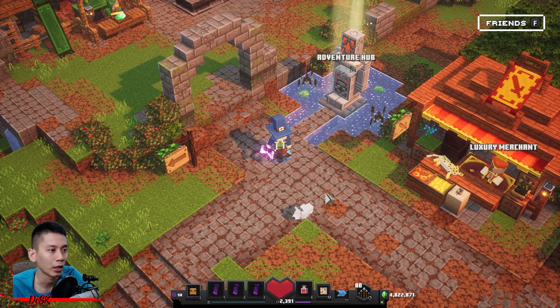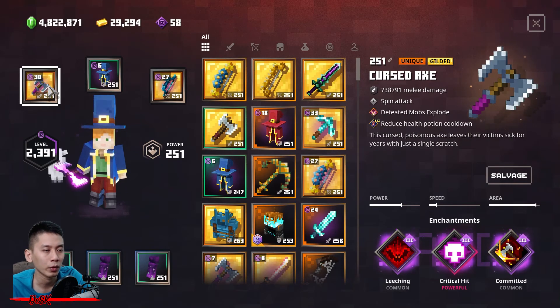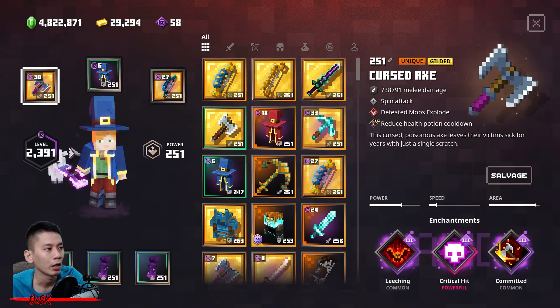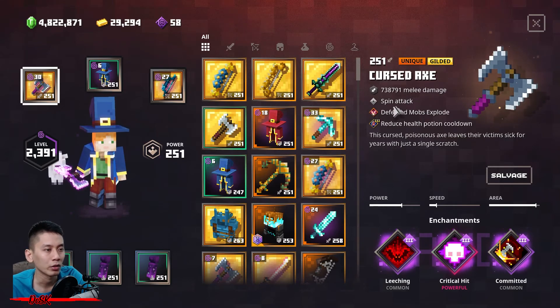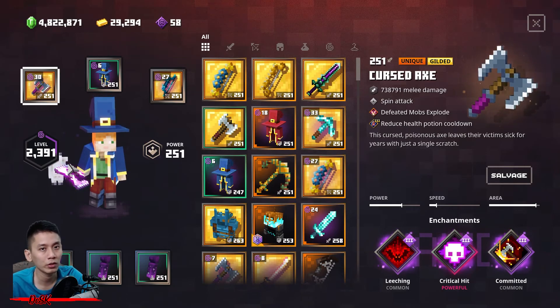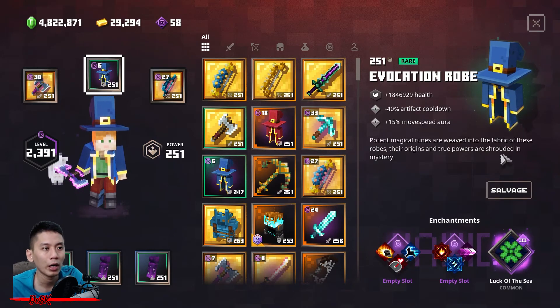Before I start, let's check out the setup first. You just need a very basic setup — you don't need a bombastic one. As for the melee weapon, you can get a double axe or its unique variants. I highly recommend you get any of these three because of the spin attack. You don't really need a melee weapon — this is just for emergency in case any monster is blocking your way; you can just swing your axe to quickly eliminate them.